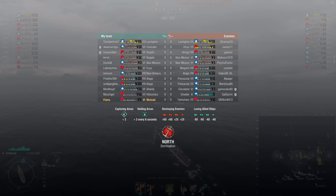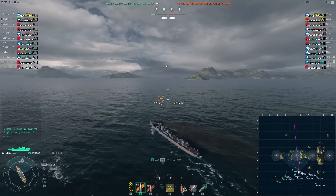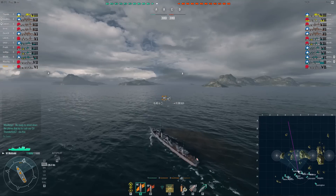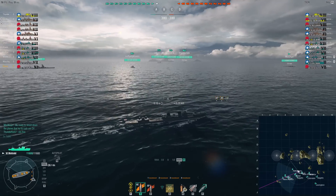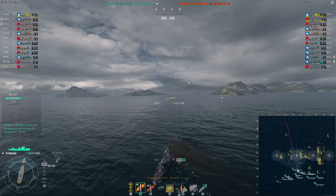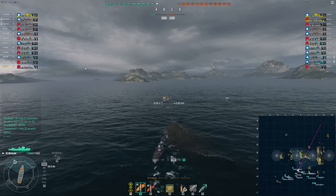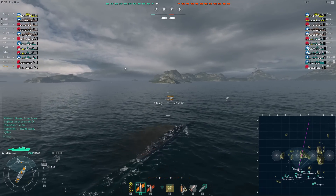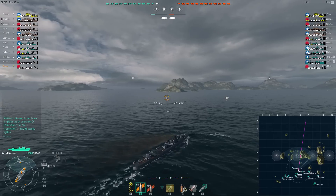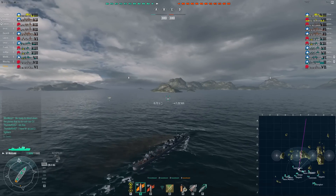The first thing I do is always check the scoreboard. We're facing a Lexington area. I'm going to disable AA right away, so there's less chance of me being detected. Now the Hatsuharu is obviously going for B, so I'm going to head towards C. But I'm not going to charge in like a madman, because they have two CVs — it's very easy for a CV to detect you and just hover planes above you as you slowly get chipped away by all the other ships.